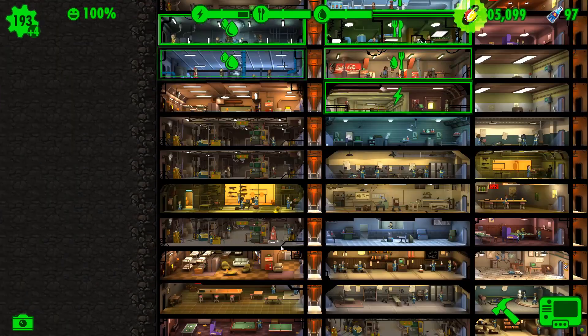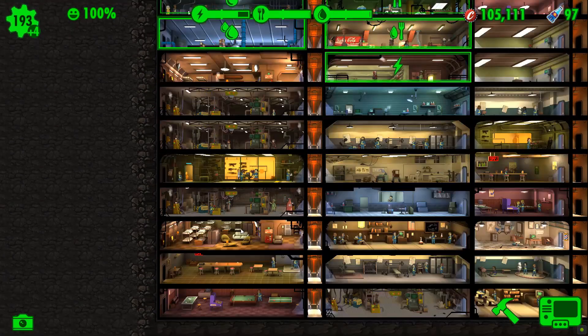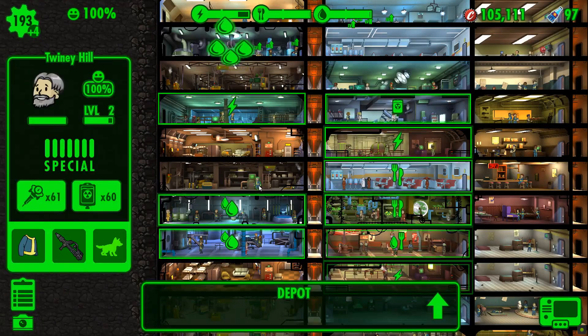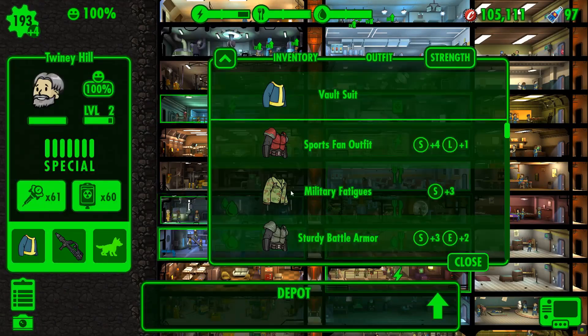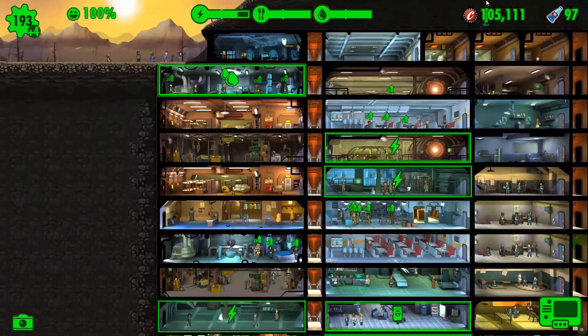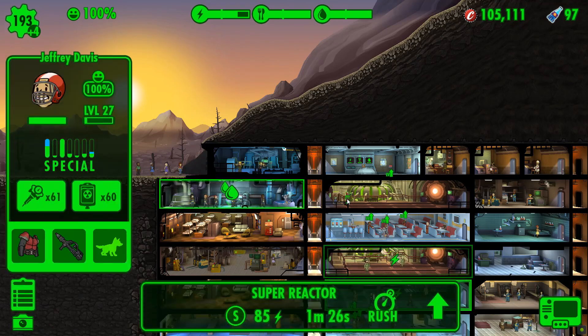It's great when it just automatically clicks itself off for no apparent reason. Now we're going to forget about Twiney and leave him where he is. Come on, dance - no, we're not going to dance. Okay, now where was Twiney? There he is. Twiney Hill - military fatigues for you, sir, and you're off to the power room, because at the end of the day you're a max level dweller. So we can start leveling you up later.